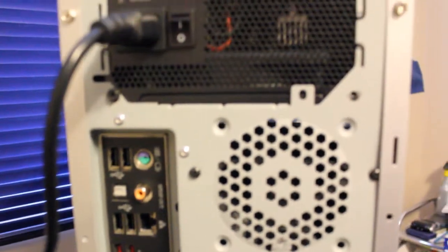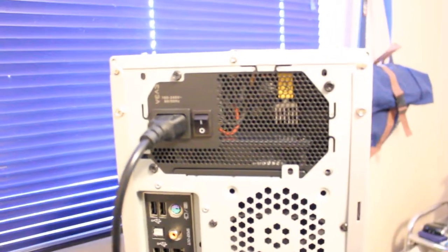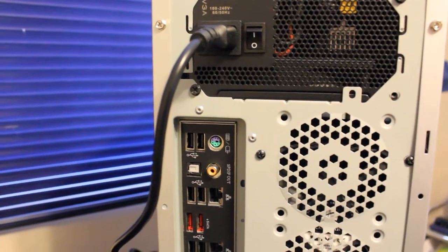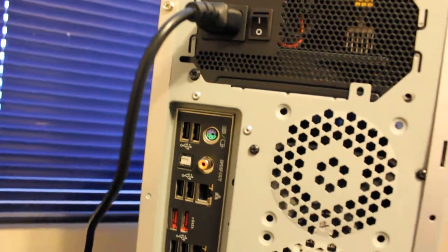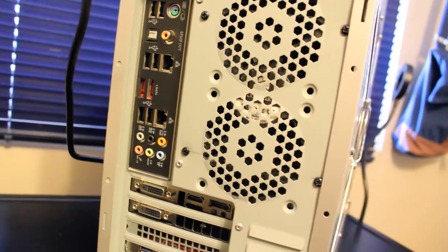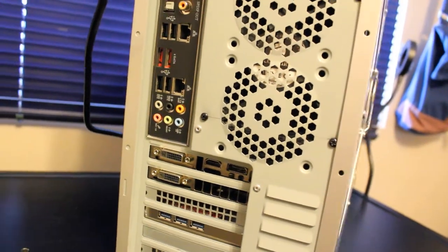Here we have the EVGA 510 Watt — I believe it's called the 510 BP — power supply. On the rear I/O of the motherboard we have 6x USB 2.0, PS/2 mouse and keyboard, S/PDIF out, RJ45 ethernet port, eSATA ports, networking port, and audio in and out.